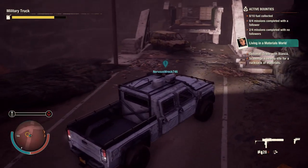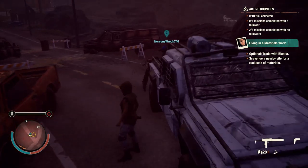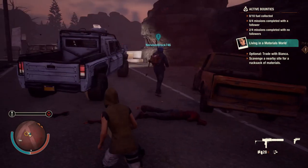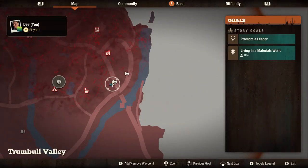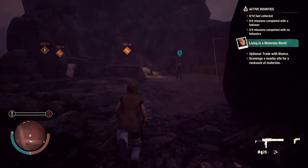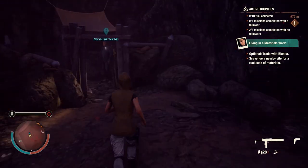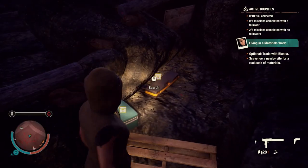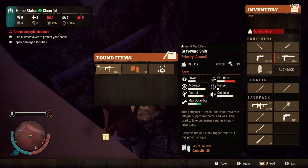Okay, so this is the location here. You remember we were here yesterday showing where the Ghostbusters vehicle is. There's a Ghostbusters vehicle there, and left from the Ghostbusters vehicle there is a crate here. I think you will get some gun here — this is not a melee weapon. Every time I got some gun here. Yeah, graveyard shift.